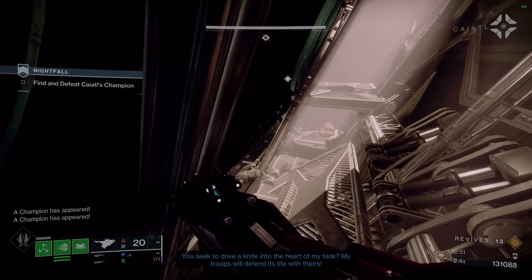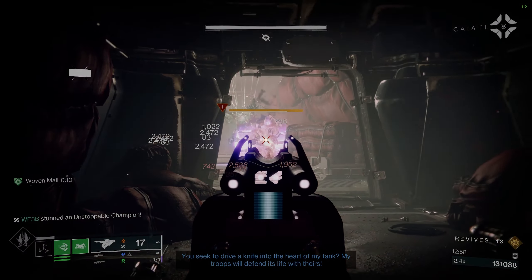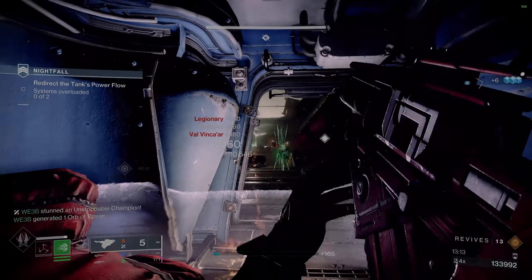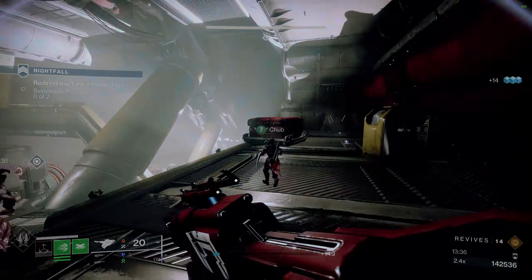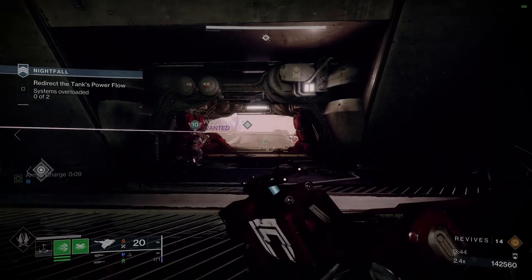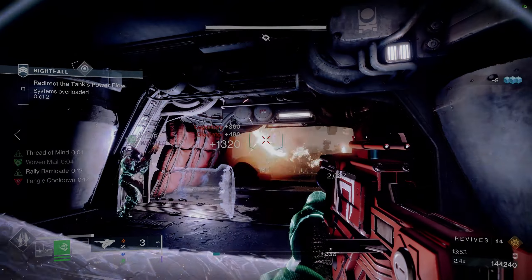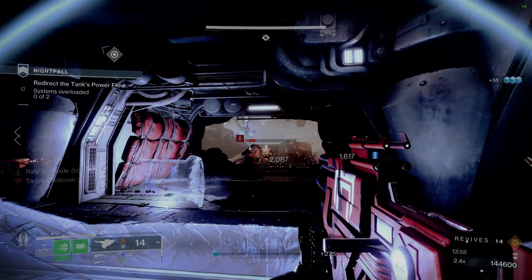Moving on to the next major area - this is where you have to deposit the two arc charges. Once you come out of the hallway, you'll instantly be greeted by a few enemies and an unstoppable champion right when the door opens, so make sure you hang back - otherwise you'll die. There are enemies on the other side of the room to the left, so just play it safe and peek out to clear them all. Once everything is cleared, have someone pick up the arc charge to get the next section started. They can actually just drop it next to the door that opens so they can help clear enemies in that middle room. You've got a bunch of gladiators, some other adds, and a barrier champion - deal with what you can see in the doorway first. There's no reason to go into the room; just wait for enemies to come out to you.